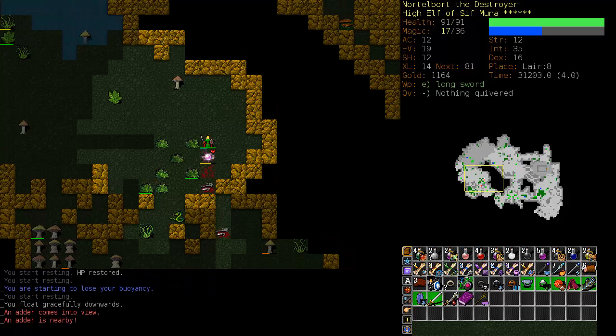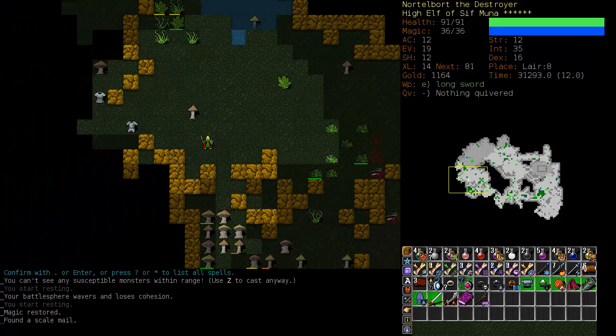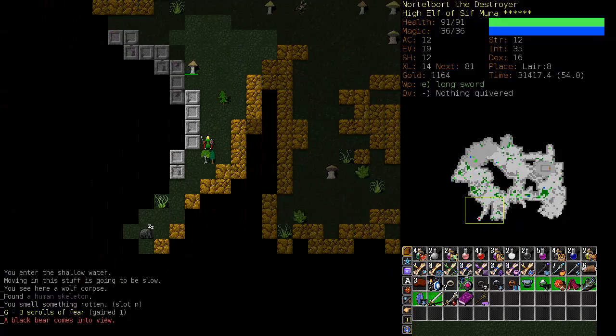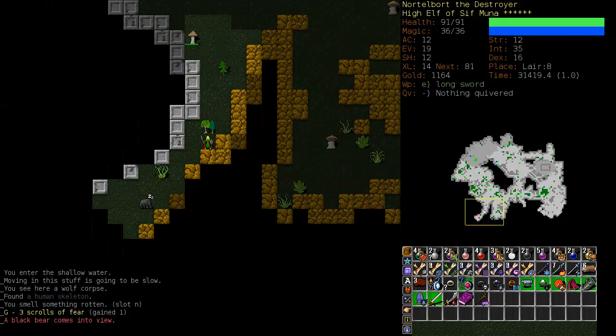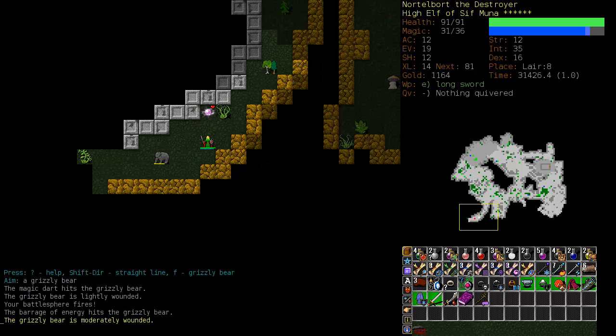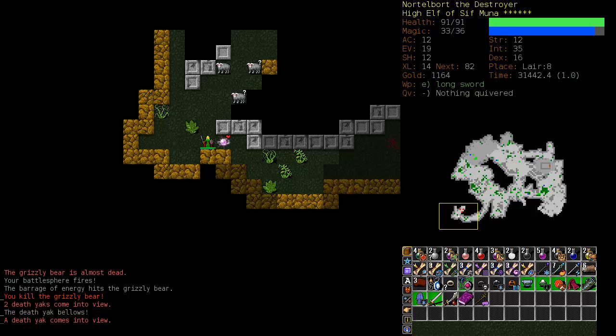There's got to be a treasure vault around here somewhere. It's been a fairly easy lair from what I recall — fairly light on the Death Yaks. No Gastronach. I don't think we even have a hat. The random number god has been not generous with hats, but I'm not complaining. There's the end vault. Black Bear — nothing to worry about. Grizzly Bear — not that much more to worry about. Our Battlesphere is nice and powerful here. It really is a pleasure to use.